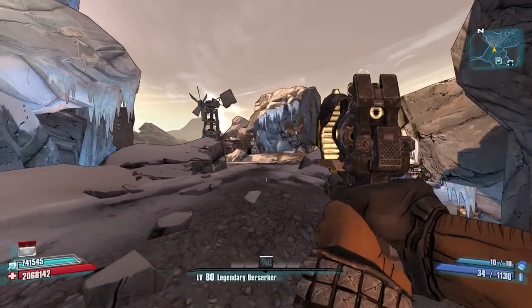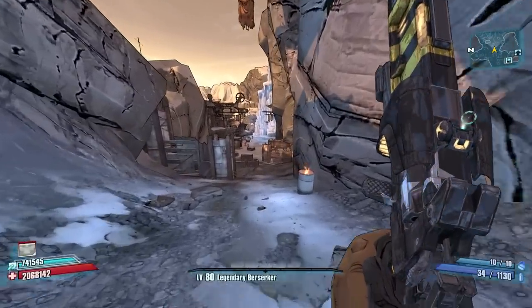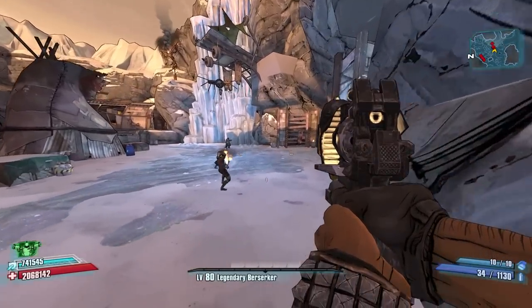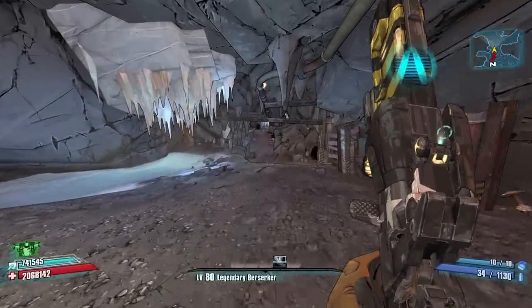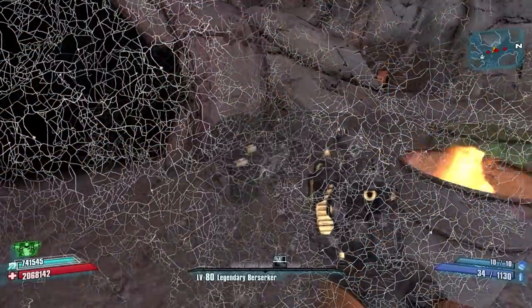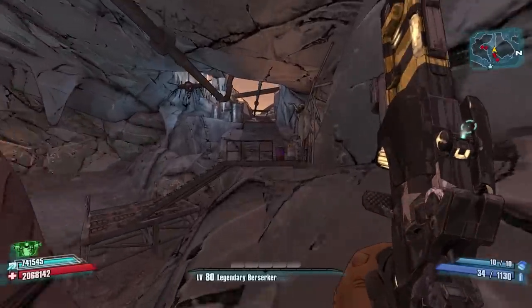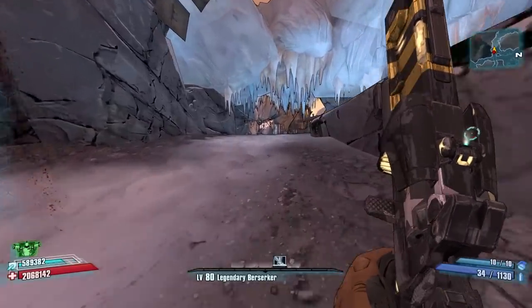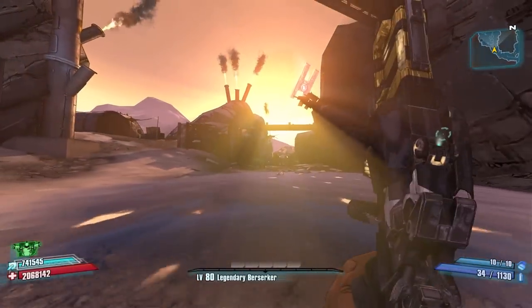For our final enemy on Frostburn Canyon, it's Incinerator Clayton, who you first meet here where he has a mission for you. After you complete the Cult Following missions, the final one being Cult Following: The Enkindling, Clayton will respawn in the same location every time. Take that same path toward the Lascaux but hang a hard right instead of going left — follow that waterway up this way. Along the way, pop open these chests for a chance at loot midgets spawning, and keep an eye out for tubby spider ants.